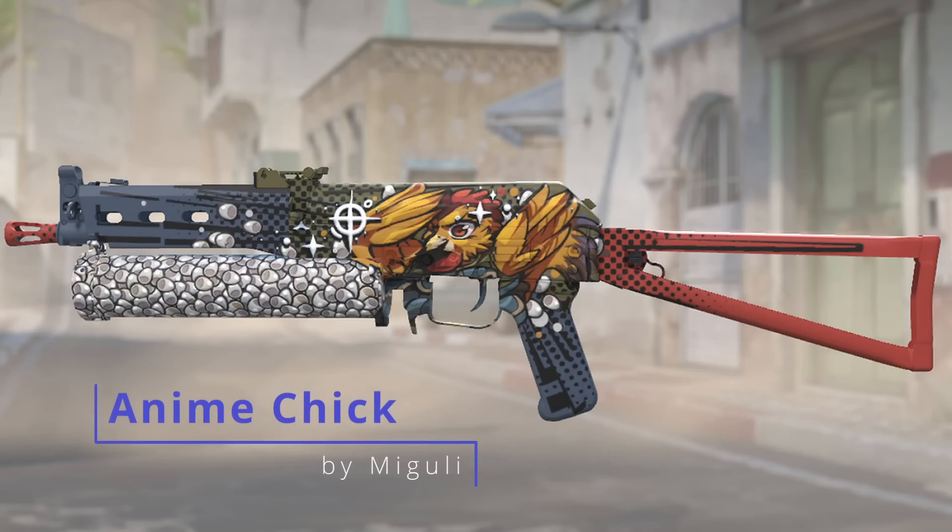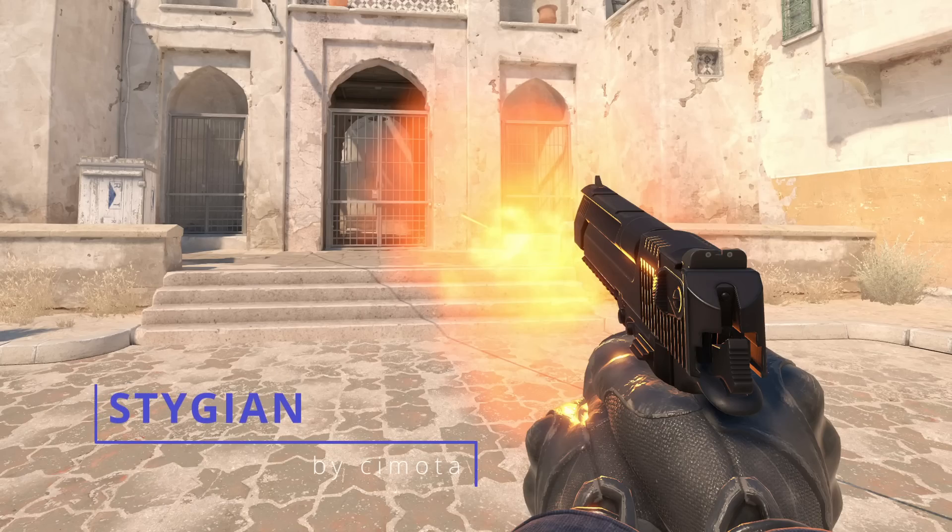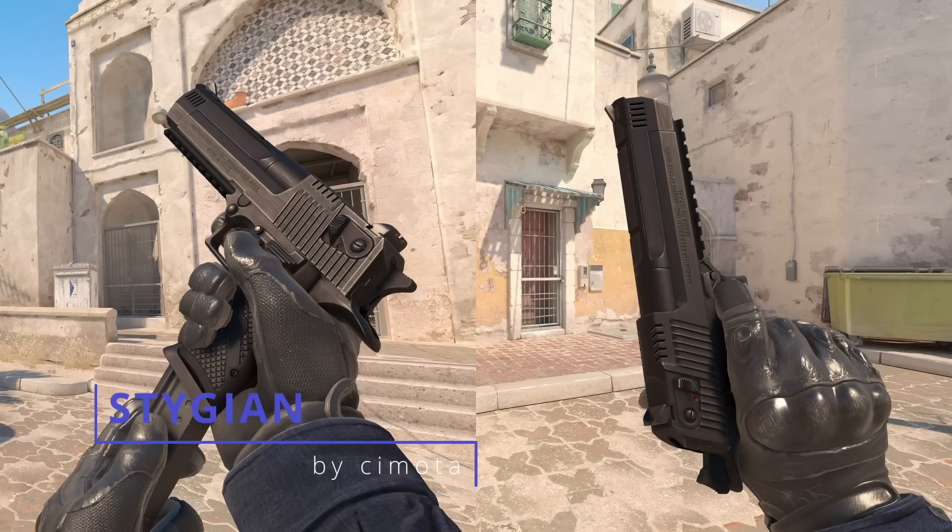For another millispec skin, we have the PP Bison Anime Chick — this sort of just has a chicken on it. The third millispec skin would be the Desert Eagle Stygian, very similar to the AK-47 Slate.